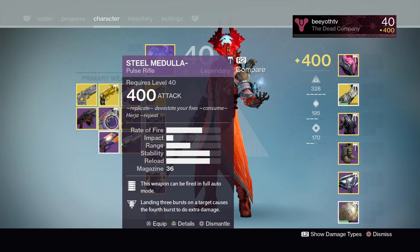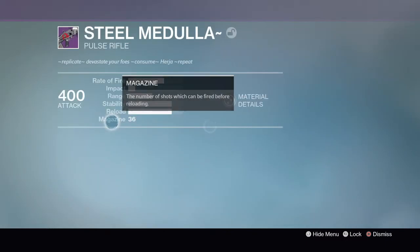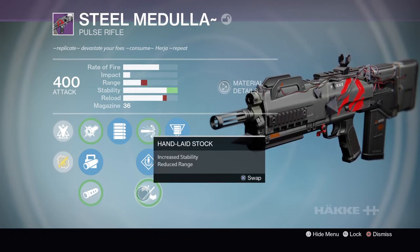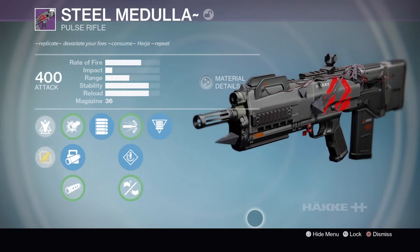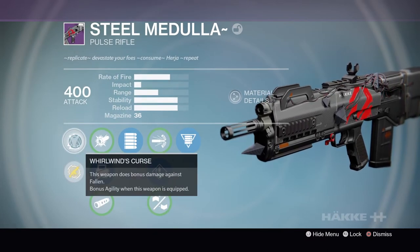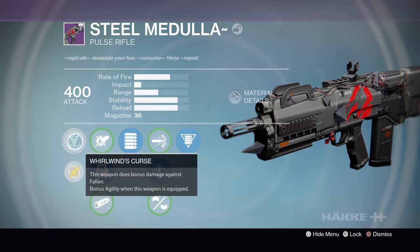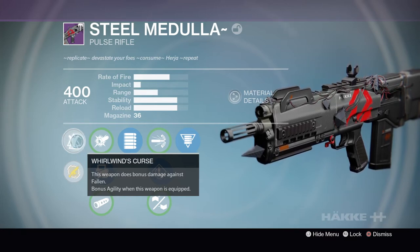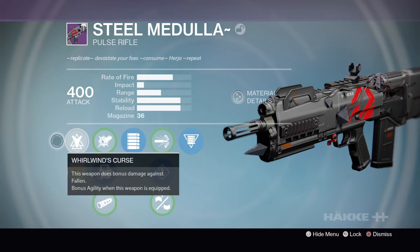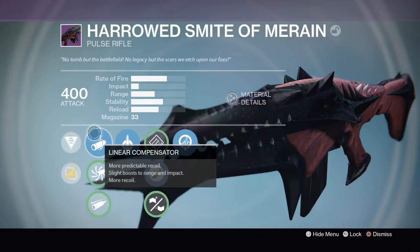Steel Medulla is next — it's a really nice pulse rifle, probably my favorite legendary pulse rifle next to Smite of Moraine. It is so stable. You can put on hand weight stock to get it to max stability and at that point the gun is like a laser beam — absolutely incredible. This is back when weapons had really cool exclusive raid perks. Whirlwind's Curse does bonus damage against Fallen and grants better agility. It has full auto and Sign of Four — winning three bursts causes the fourth burst to do extra damage.